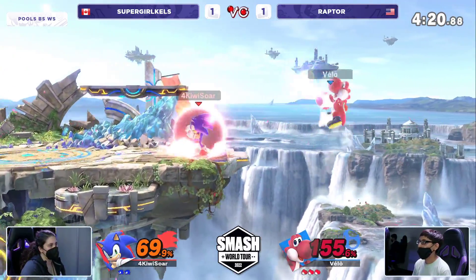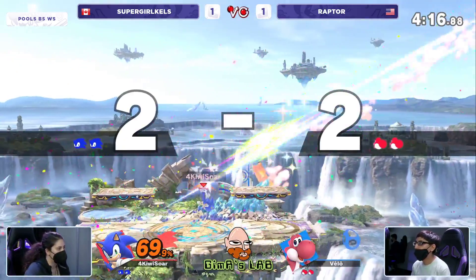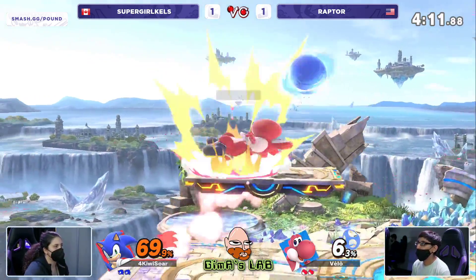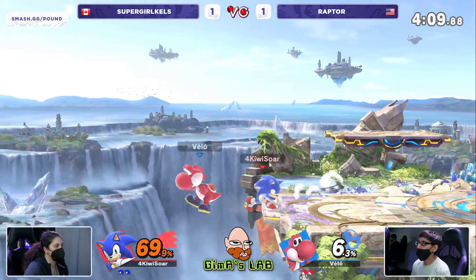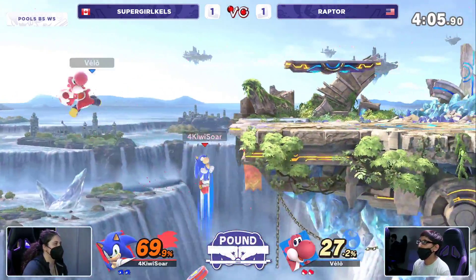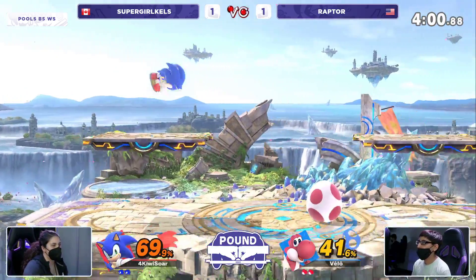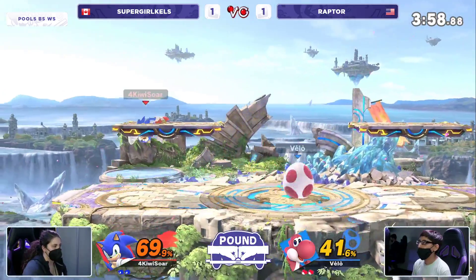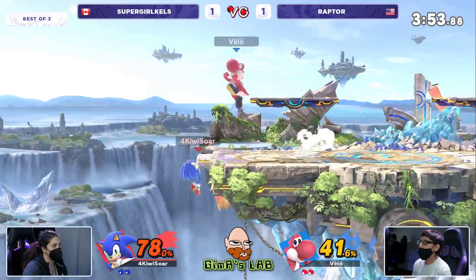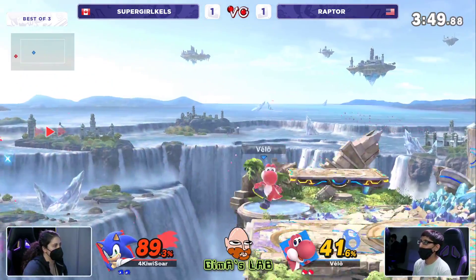What a fortunate fall down there — otherwise we're going to see a forward air come out. You had to respect that egg at the ledge. Back air finally finds the mark — Raptor was jumping quite a bit from ledge and Kels finally caught him for it. Supergirl Kels needs to get some big time combos right here. Raptor's ability to stay calm in these spots is crazy, because logically I am getting mentally drained thinking about what's the next option, what's the next safe choice to not get a big punish. New Yorkers do this — they live through this every single day.